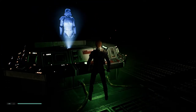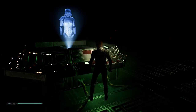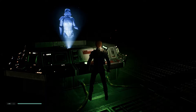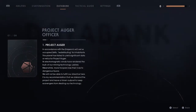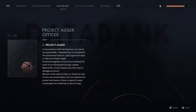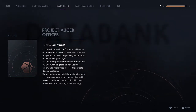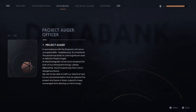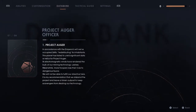In accordance with the Emperor's will, we've occupied Zeffo, redistributing its inhabitants. This planet has failed to yield significant data or relics for Project Augur. Its electromagnetic winds have rendered the bulk of our mining technology useless. Meanwhile, more stormtroopers lose their lives to dangerous fauna. We will not be able to fulfill our directive here. It is my recommendation that we disband the project and leave a token outpost to keep scavengers from stealing our technology.